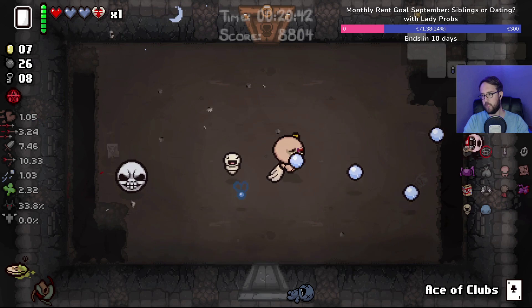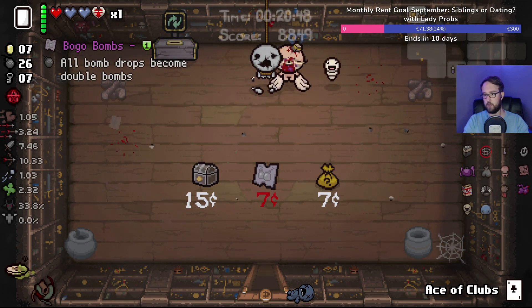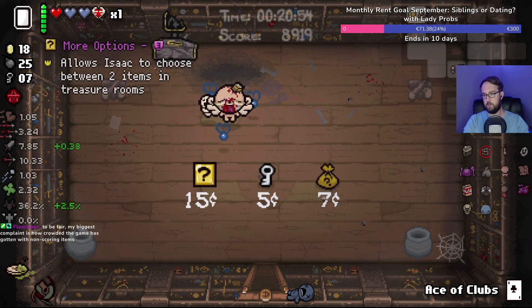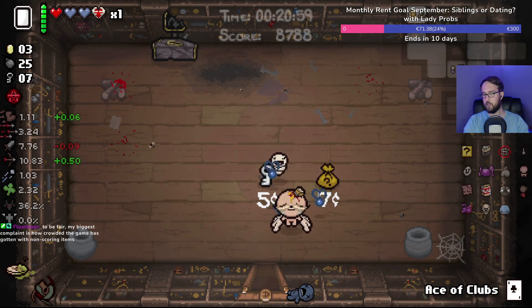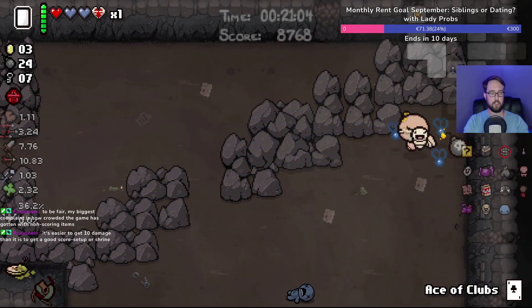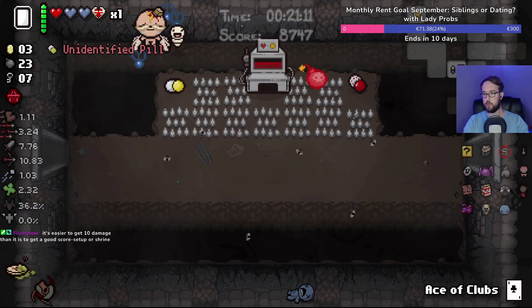I'm okay with greed here, which is really likely to happen. But even if not, I can make some more use of my Spending Power — I'm gonna blow that thing up. I haven't seen the item room on this floor yet and I want to spend money. Easier to get 10 damage than it is to get a good score setup or shrine.